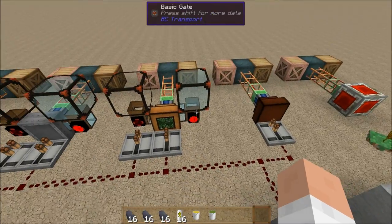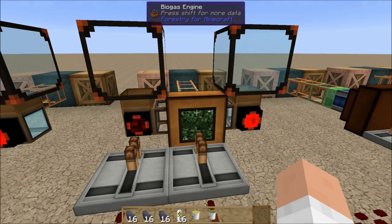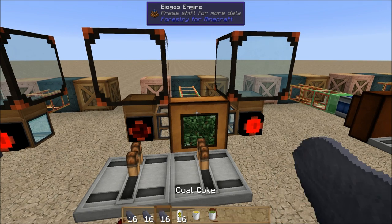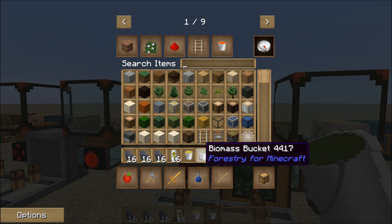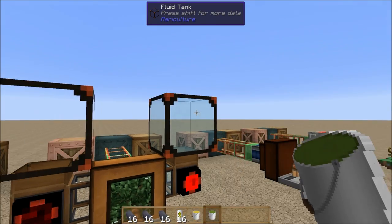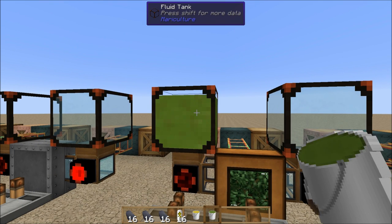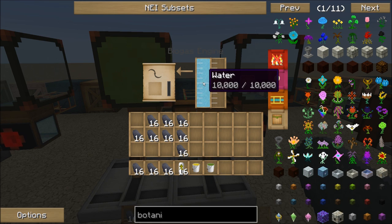Next up after the peat engine is the biogas engine, another Forestry engine. This one runs on biomass and water — those are the best combination of fuels you can use in this — but it will accept a wide range of fuels.